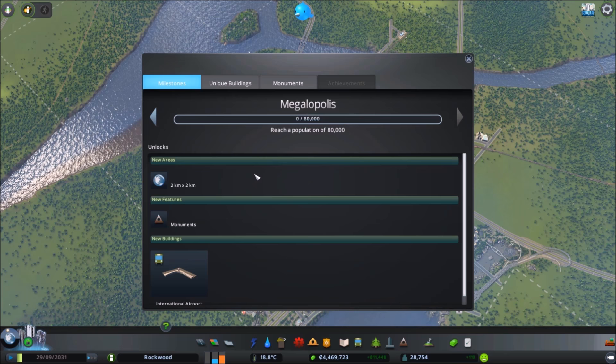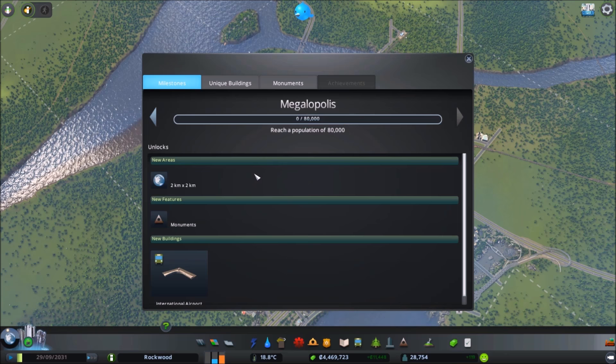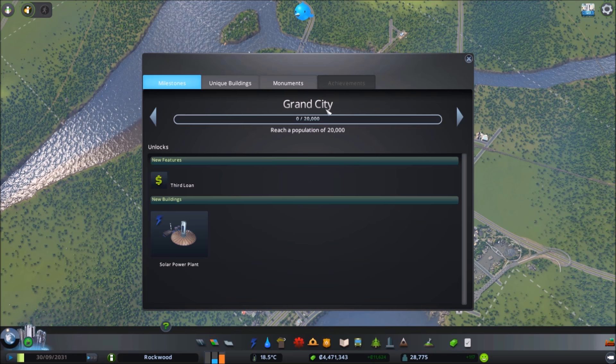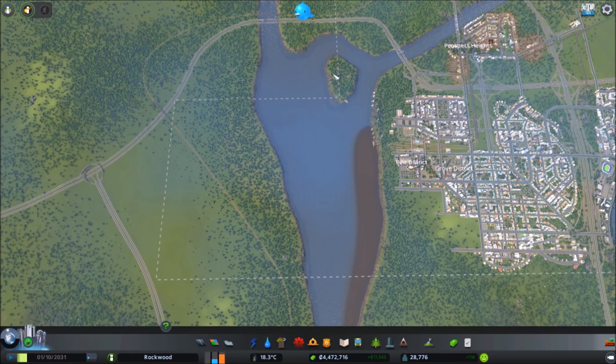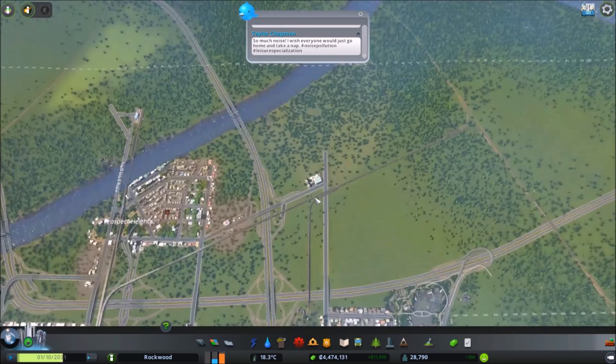I don't know if there's a way to do it with milestones, but I want to basically pretend like we're still trying to unlock them even though they're already all unlocked. Our population is about 28,000, so our last unlock would have been the solar power plant and our third loan. We don't get the next tile until we hit 32,000, so I'm going to pretend we did not buy this one just yet and won't do any building in here.